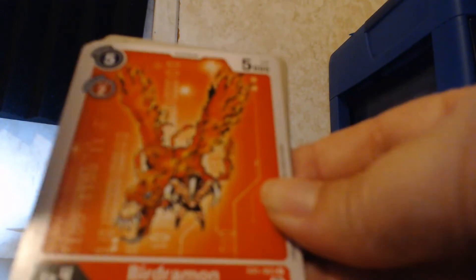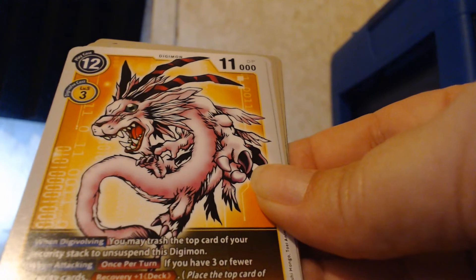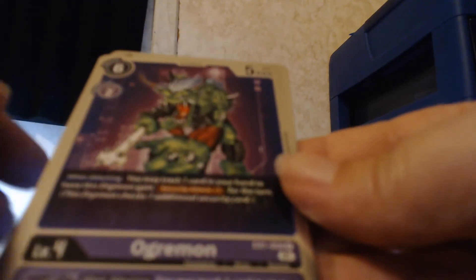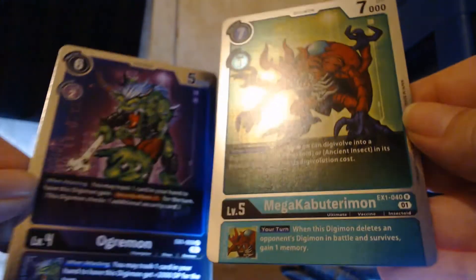Pack one: we have a Demidevimon, a Salamon — which is Garurumon's rookie level — a Hagurumon, and a Lopmon. Then a Hikakumon, Togemon, Megadramon, Birdramon. Magnadramon, which is Angewomon's mega level. Goblimon and Ogremon — Ogremon is a holo, so that's got to be a rare. And a MegaKabuterimon. The hollows are so nice. So we got two rares and they're both holos.